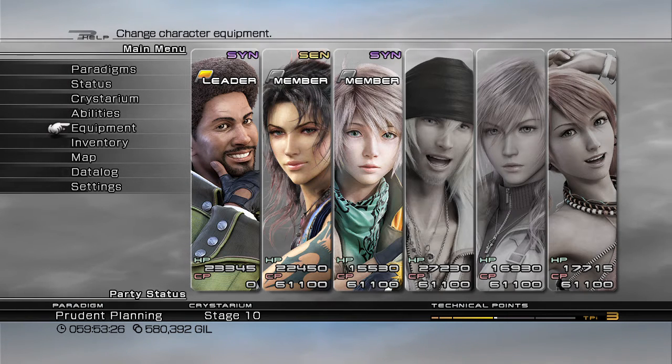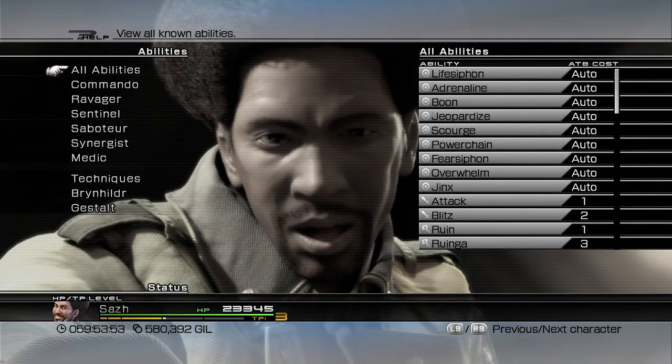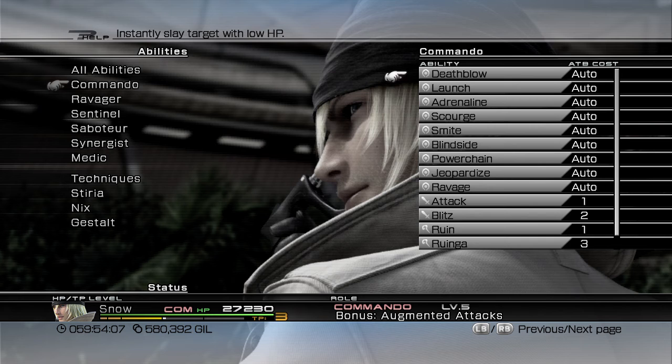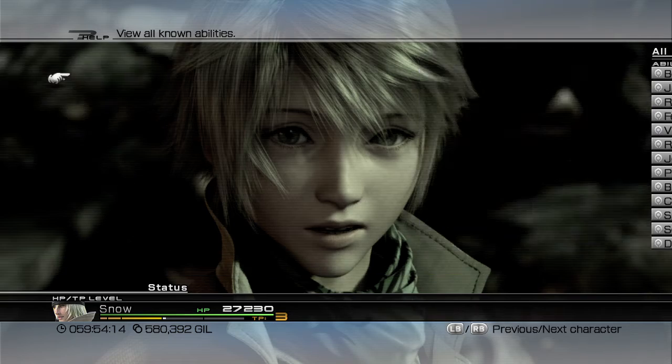I'm using the same team I've been using for most of the time: Sazh, Fang, and Hope, except with Sazh as the leader this time. I don't really use him as leader normally, but you need him as leader because when you summon you need to control him so you can use Blitz. Blitz deals physical damage to targets in range. What's different with Sazh is that because he has guns, when he uses Blitz he does lots of shots, which is very good against one particular enemy.